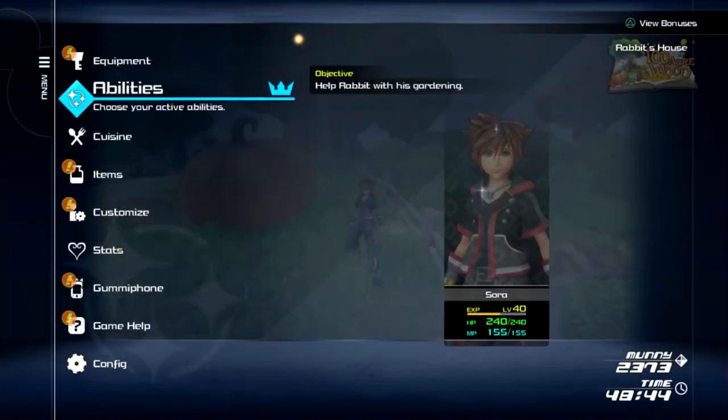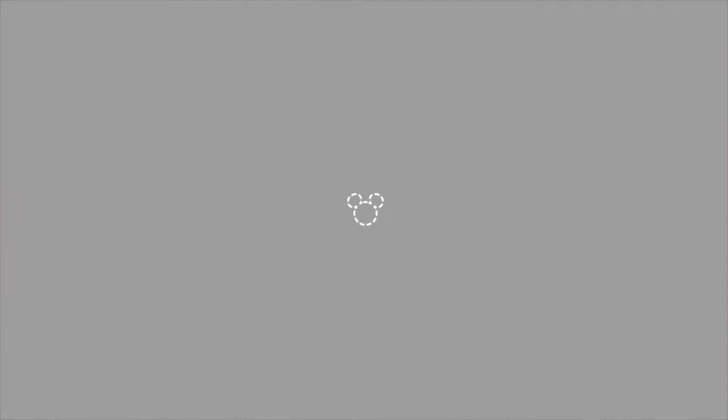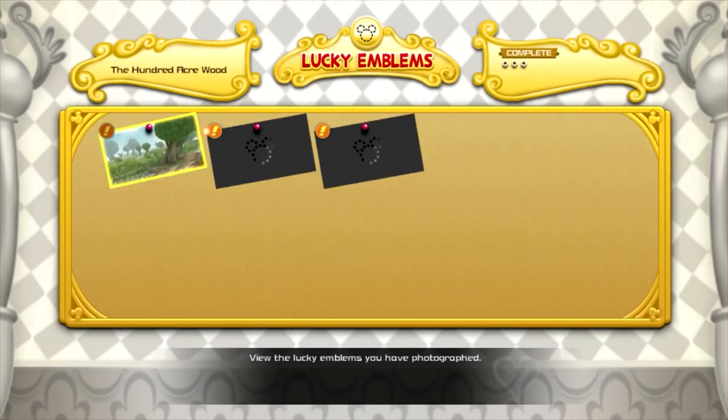If you go into your lucky emblem collection now, you will see that for the 100 Acre Wood section you will have all of the lucky emblems. Thank you so much for watching and I hope this helped.